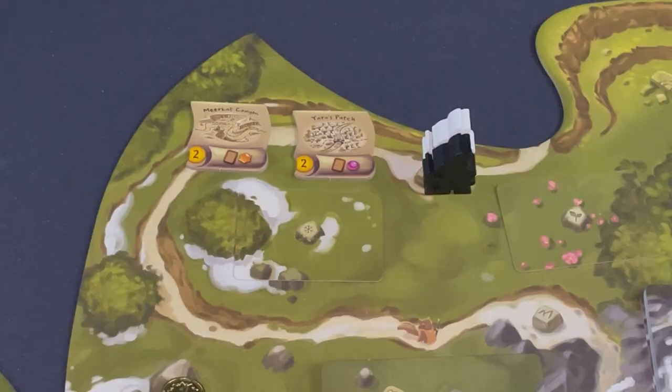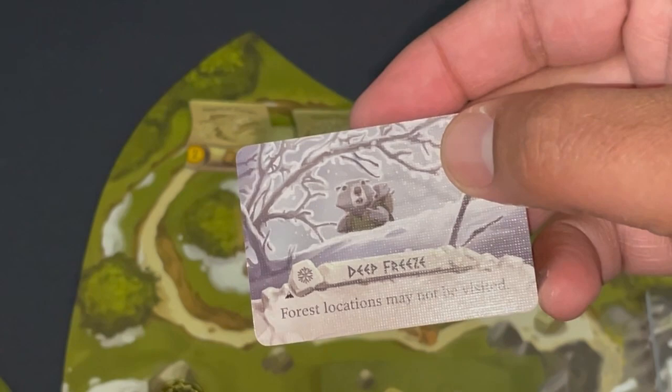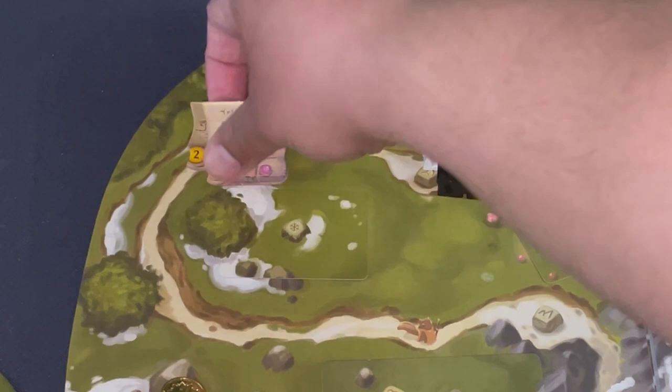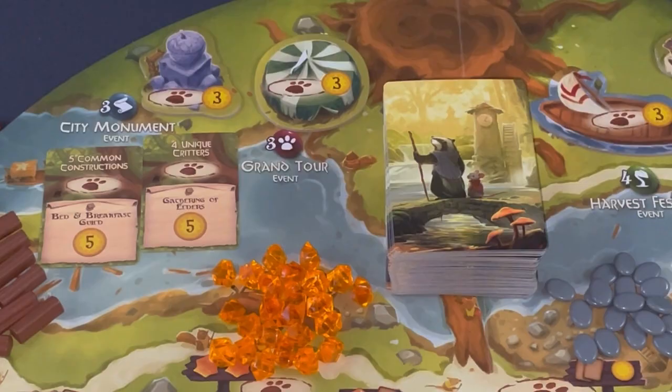The first thing I do is uncover the winter weather effect: 'Deep Freeze — forest locations may not be visited.' They're all bad, but at least this one's easy to remember: just don't go to the forest during winter. I have two spiral crest tiles worth the same points — one requires discarding resin at game end, the other berries. I'll decide after checking my hand.